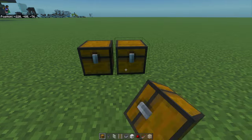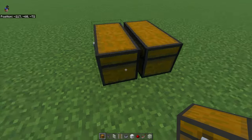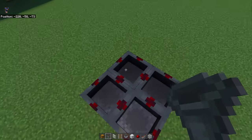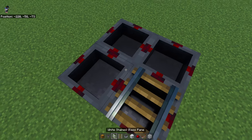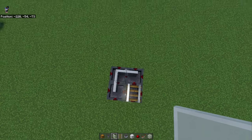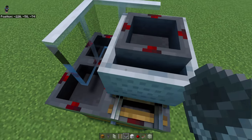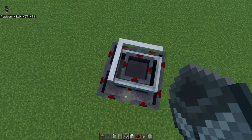We're going to start by placing down some moderate storage, using two double chests. Put hoppers facing into them, then on top of these hoppers put down one rail and then three glass panes — it should make an L shape. Put down the hopper minecart on the rail, push it forward, destroy the rail, and then push the hopper minecart against the glass panes.